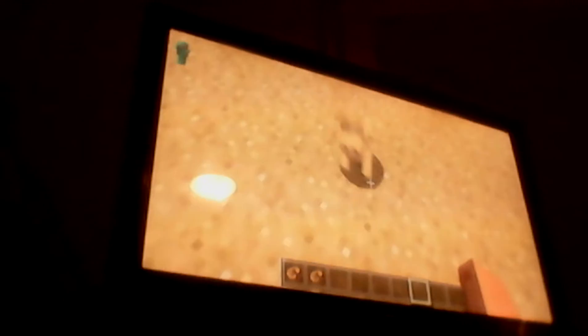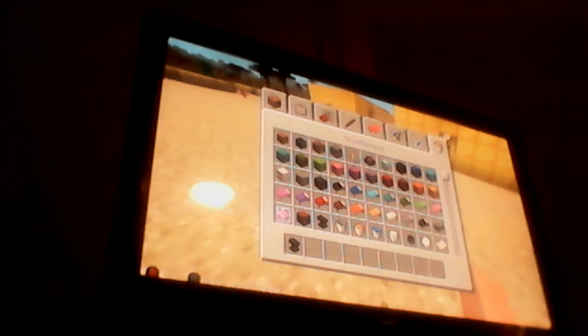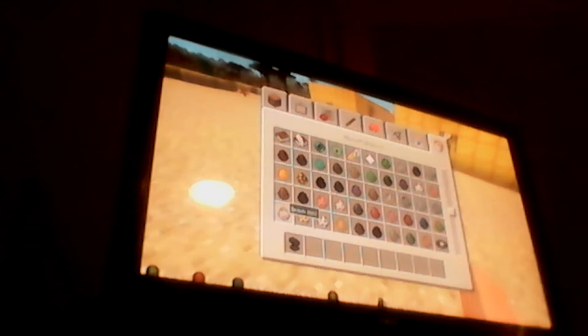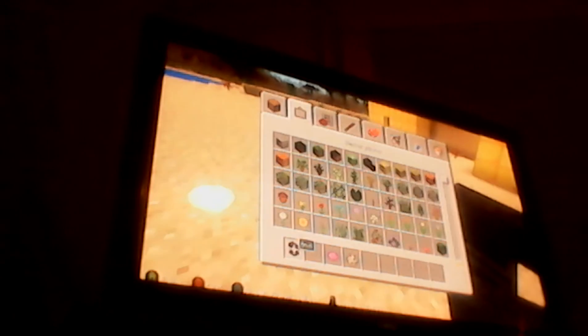Okay, guys. So first you start with an anvil, then go to the bottom left corner, get your wolf, and then get any kind of dye. You put the anvil down, put that in there, and then put any name you want. I'm going to name mine Kiwi. Now make sure you get a bone.